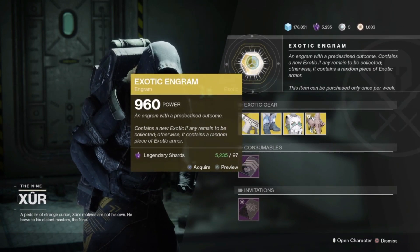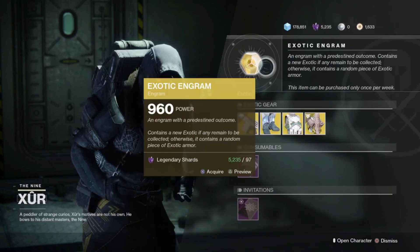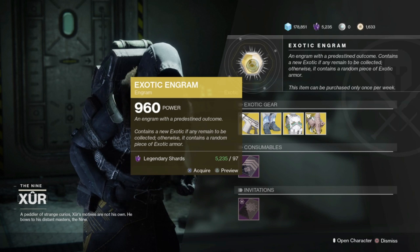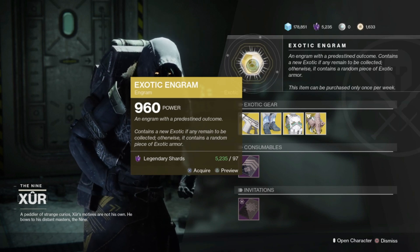First off, the exotic engram. Pick this up if you buy all the gear that you're missing from Xur and you're still missing something. Grab this exotic engram — it's going to guarantee you a high drop chance for an exotic that you are missing out of the Collections tab.